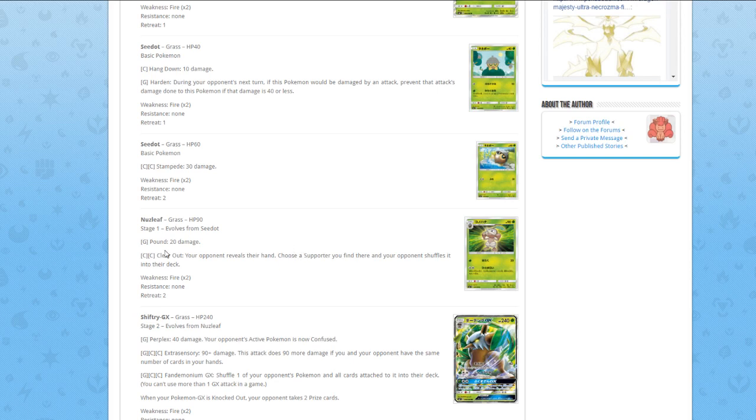The attack is unique, and if the card had an ability like Hoopa — can't get damaged by GX and EX — or some other stalling mechanic, you could build a mill deck with this card. But since it's just a stage one that shuffles a Supporter from your opponent's hand into their deck, that's just too weak.